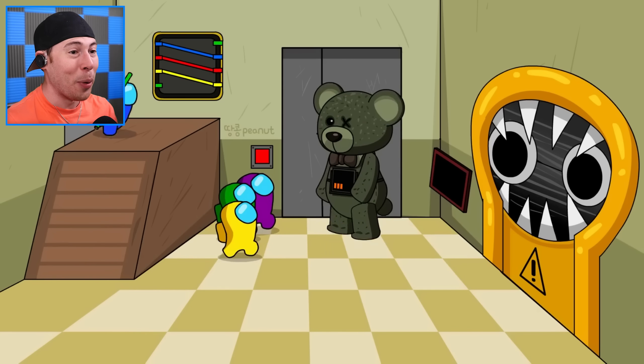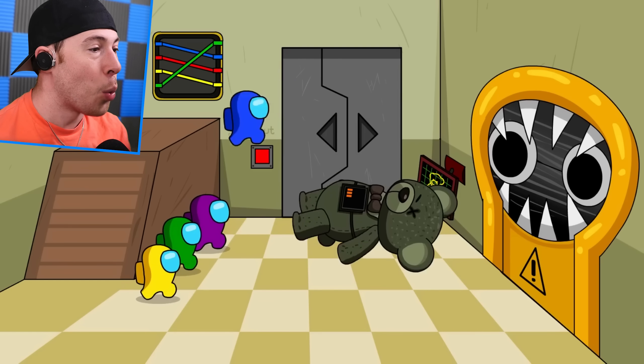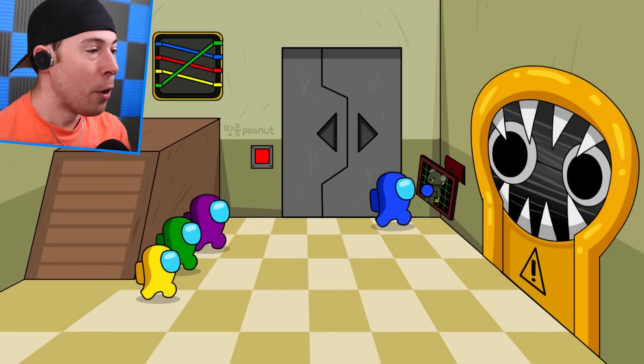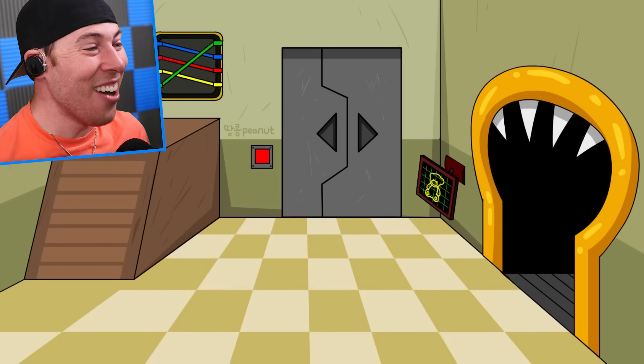Now all we need is green — and there's the green wire. What is this gonna open? We've gotta see what door opens here. That's the remote control for the bear and it turned into a stuffed bear. We've gotta put the bear there and it opens the door. Let's go to the next area.